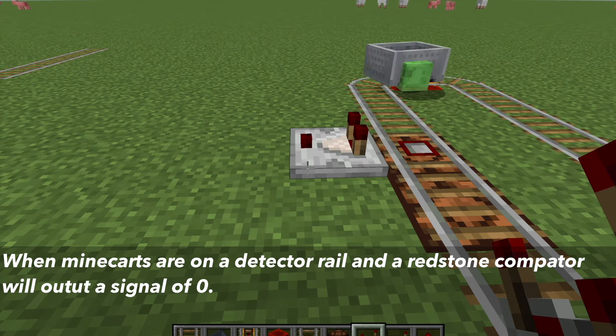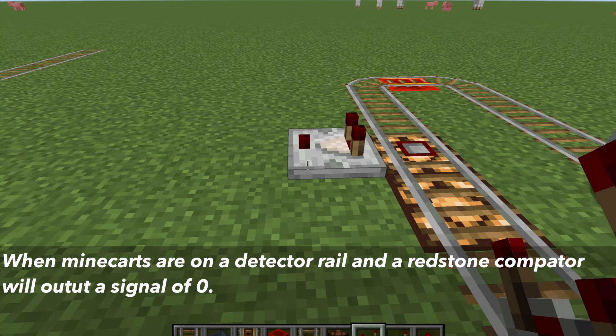If you have other minecarts besides chest or hopper minecarts, the comparator will output a signal of 0.